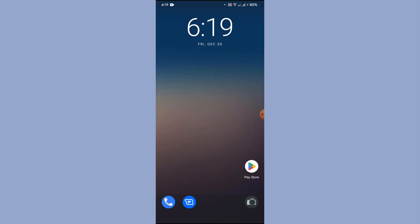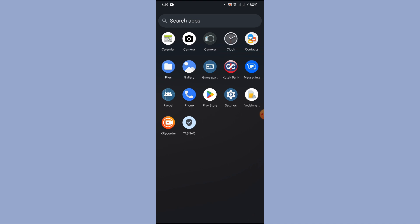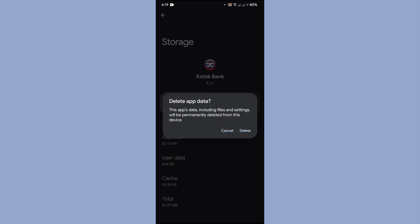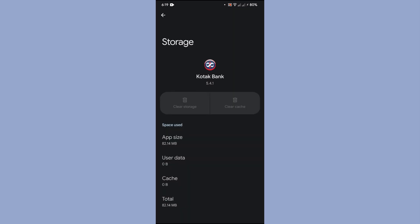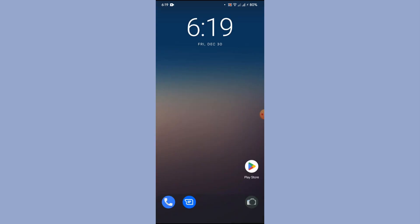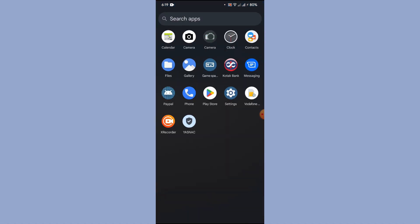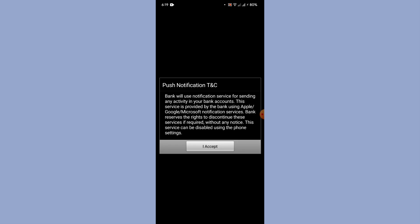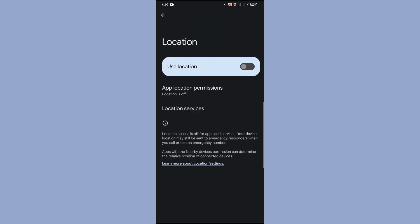Now that Magisk is hidden and the deny list is configured, go back to your banking application, long-press it, go to App Info, and clear the storage. This is important — since the app ran once with the error, you need a fresh start. Then relaunch the application.